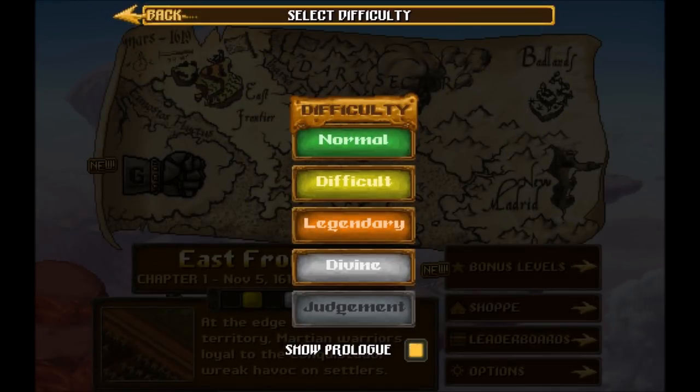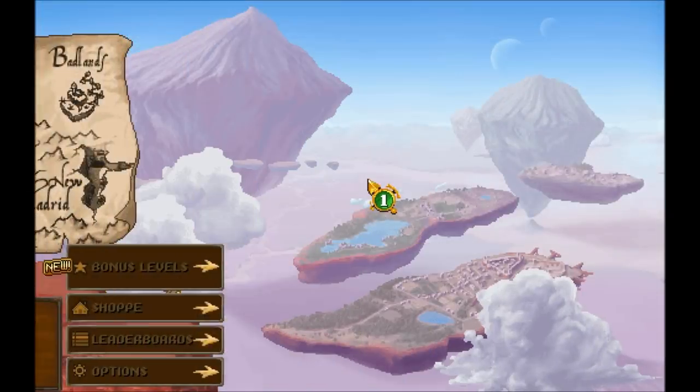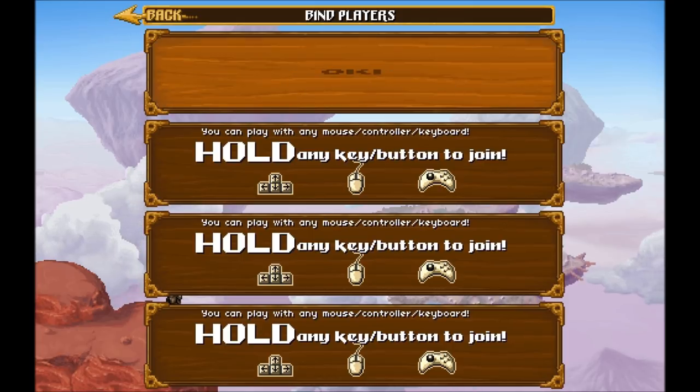By the way, there are five difficulties in this game. The last one you need to complete all the stages at the vine to unlock, which I have not yet done — I'm missing one stage. For this tutorial we're just going to set it to difficult, just so we don't get destroyed too fast.